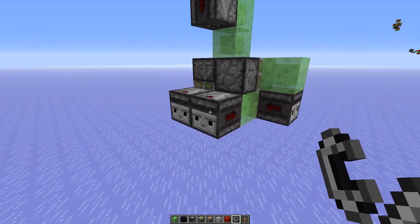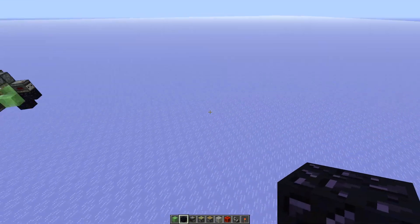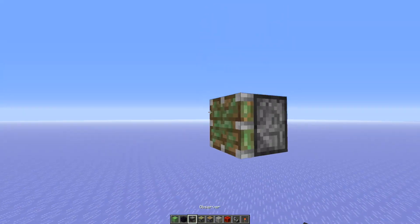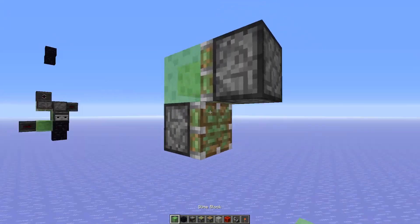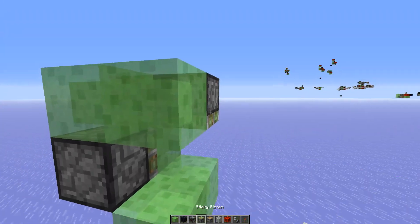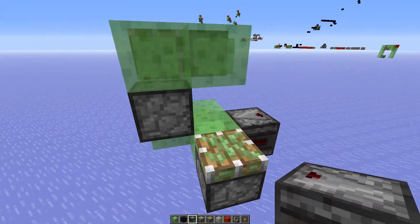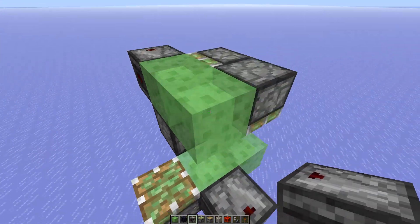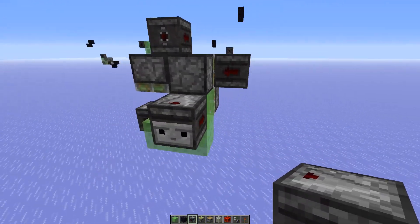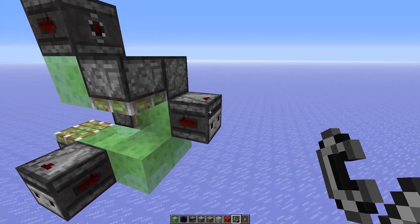You can actually launch it by activating this observer or the one next to it. Then I also got another design which is slightly different. So here we need a piston and a slime block, sticky piston here, another slime block there, then another slime block here, downwards-facing observer there, then we go over like this and add another sticky piston here. I just need to add observers — one pointing into the slime block, another one pointing into this slime block, then we need to power this one with the observer, and then the last observer powering the slime block. This machine is also non-directional, works in every direction, and you can launch it by activating this piston here.